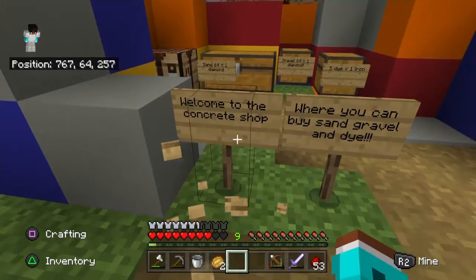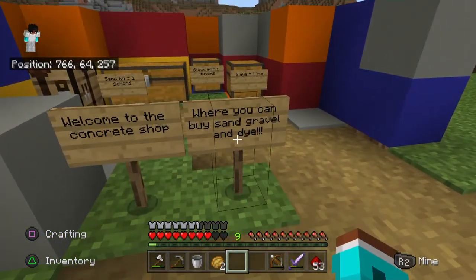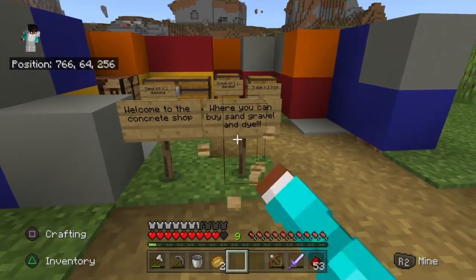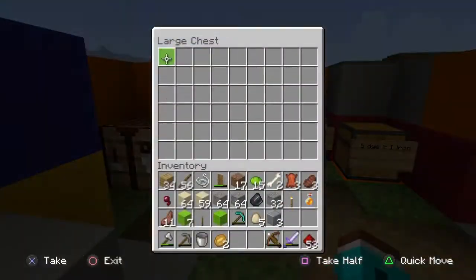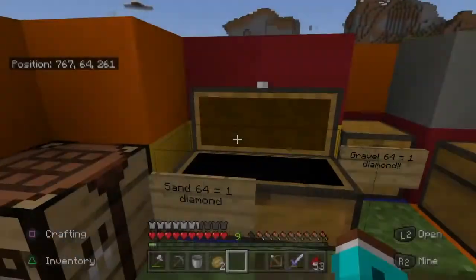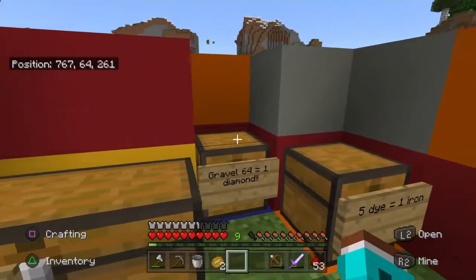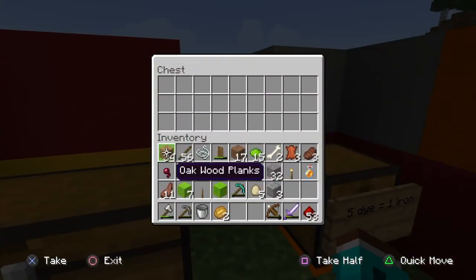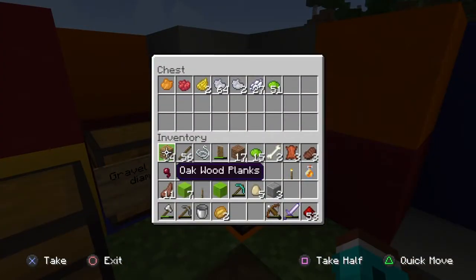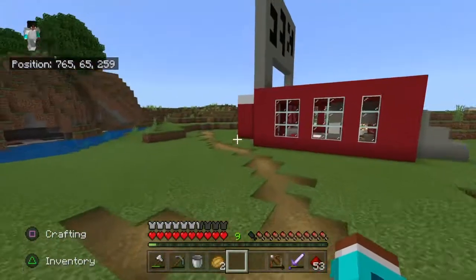Welcome to the concrete shop! Here you can buy sand, gravel, and dye. There's no sand right now though. 64 gravel is one diamond. We're going to put all of this gravel in here, and we also have some dye. I have a lot of stuff in my inventory, but that's what we've got to fix.